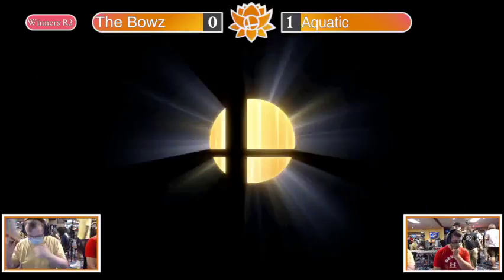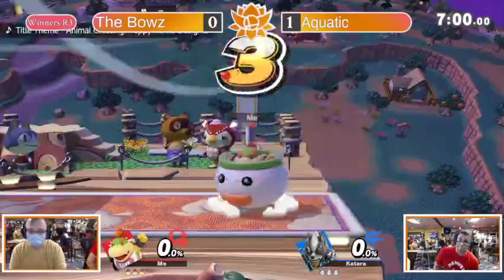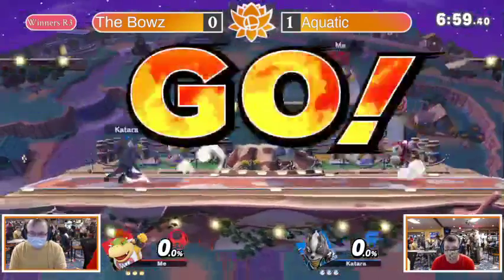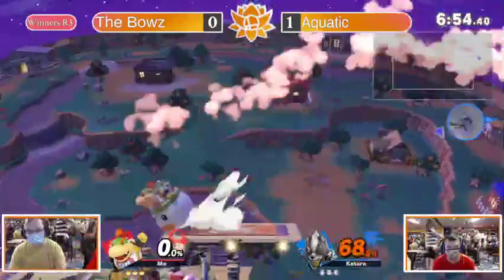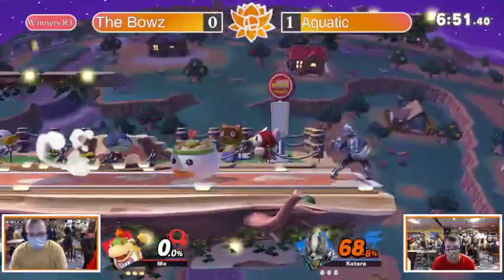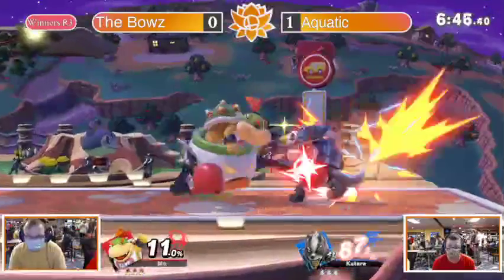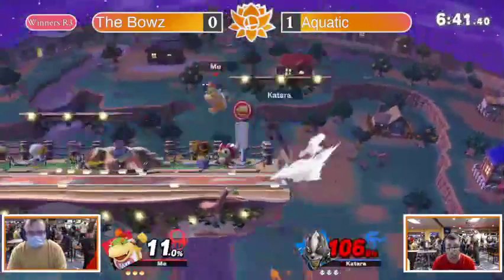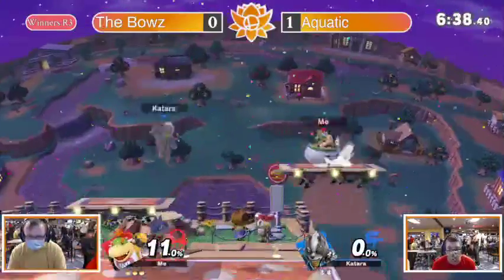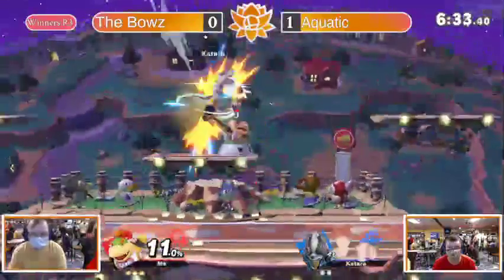We're going Bowser Jr. — actually they're both switching. One's going Wolf, one's going Bowser Jr. You'd know more about this matchup than I would. Wolf does well against zoners and characters like Bowser Jr. who don't have amazing mobility. One good thing about this matchup is Bowser Jr. gets his up-throw combos on Wolf pretty easily. Bowser Jr. can do that on most characters, but honestly his grab game is really good. Other than that, the only thing he hits you with is if you don't know the matchup.